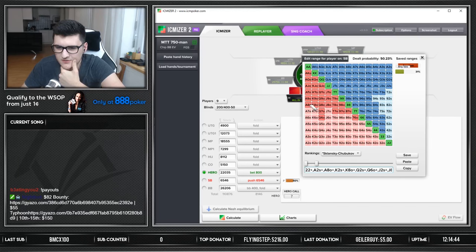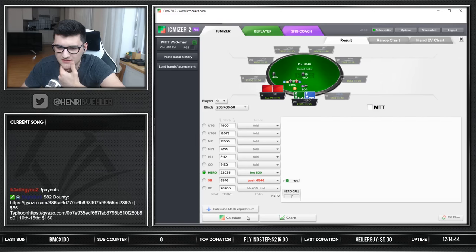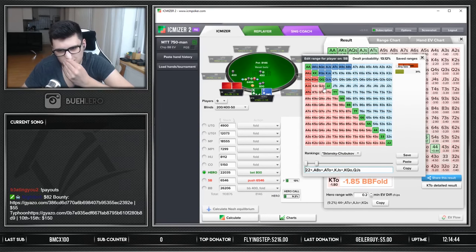For a tight player at 16 big blinds — he's played 11 and 10 so far — he's probably not much wider than this. I mean, I doubt he would fold deuces there, and I don't think he would trap us there. It's pretty tough to say honestly. Something like this is fairly reasonable for him to be jamming as a tight player. This is already pretty tight and we're definitely losing chips making a call with king-ten offsuit.